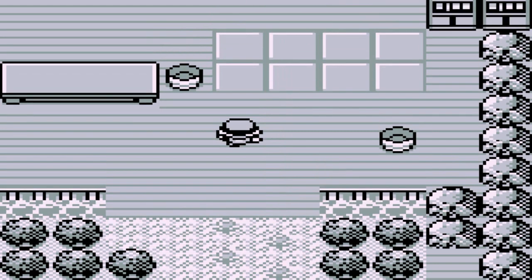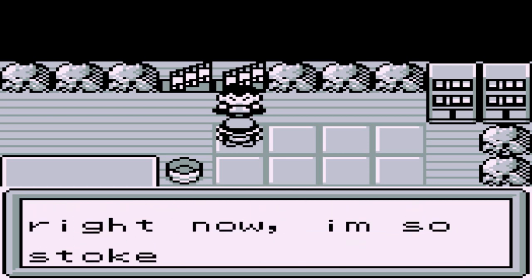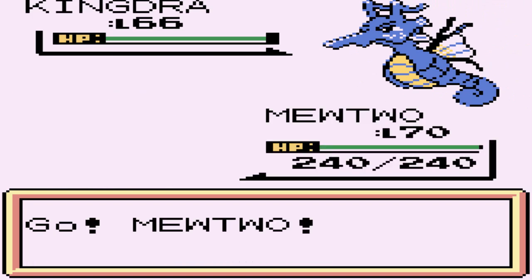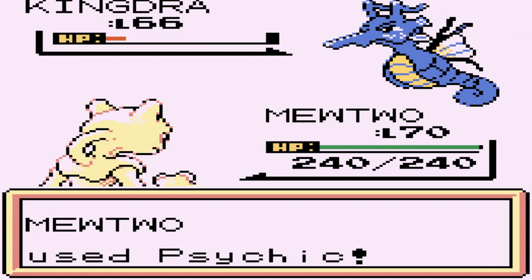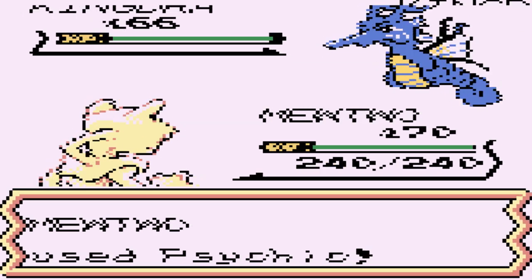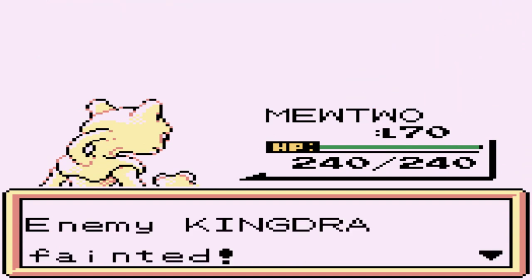'Finally you made it here. I'm Drake and I train only dragon type Pokemon. Let's stop talking and start battling right now.' I'm so stoked - who says that anymore? Here we go - Drake, not Lance, wants to battle us. He's coming out with his Kingdra. Time to feel the wrath of Mewtwo - Psychic attack for the win. Kingdra Special has fallen. Another Psychic - opening for the win, eat it Kingdra!